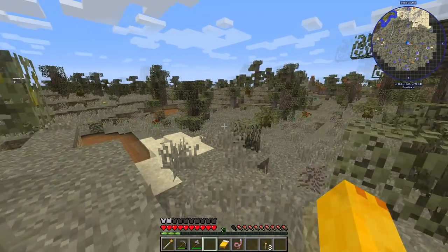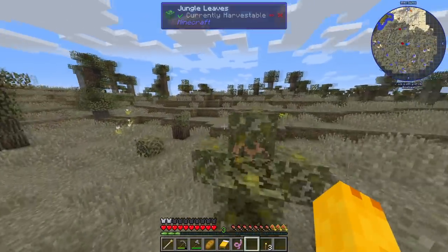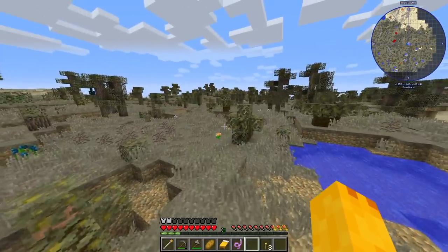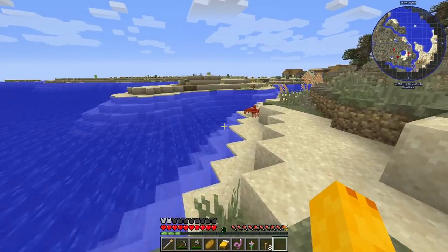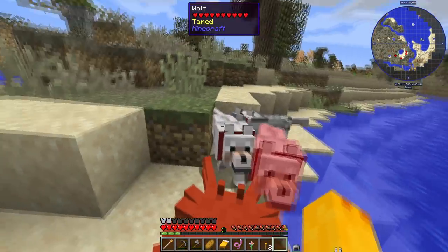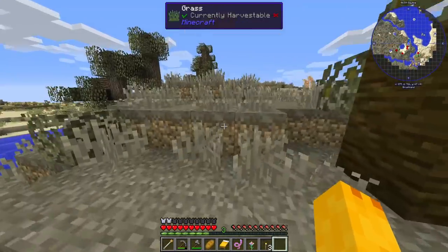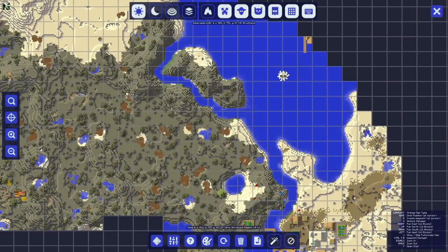We've got an ugly brushland biome coming up — terrible. Our simple goal is to find a village we could call home, preferably one with rats and other dogs to tame, and preferably without dragons next to it. Dogs, do you want to kill a crab for me? Let's get our first victim — it'll be the crab from the Cork mod. Come on! Oh, we got a village — and it's right next to a wizard tower!